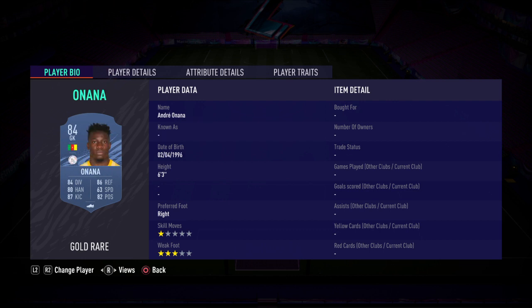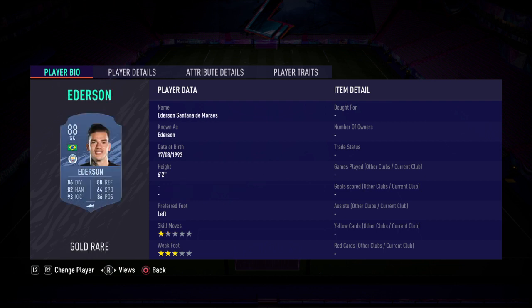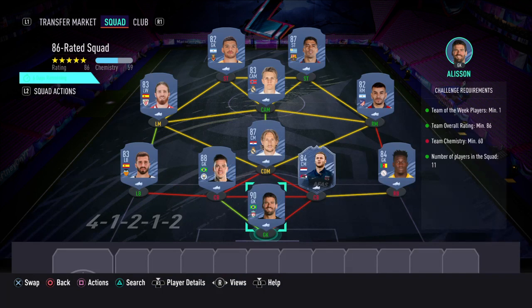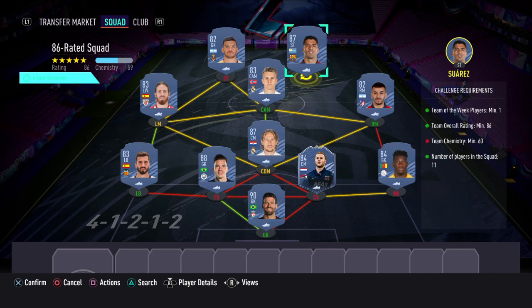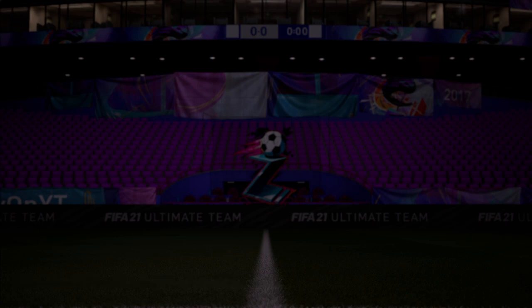In net, we have Alisson. Right-back, Onana. Right-centre-back, the inform Coupe Miners. Left-centre-back, Edison. Left-back, Gaia. Modric at CDM. Right mid, Correa. Left mid, Munyain. Odegaard at centre-attacking mid. Suarez at right striker and Rulli at left striker. You're actually using Suarez three times across the squads — main reason is Suarez isn't too expensive on the market; he's one of the cheaper 87s, so you can complete it for a bit cheaper by using him.